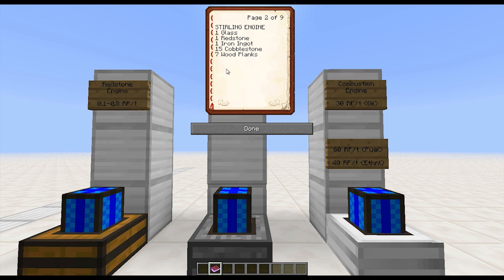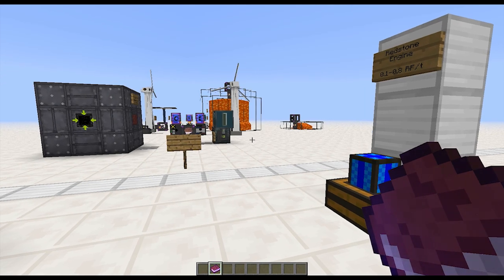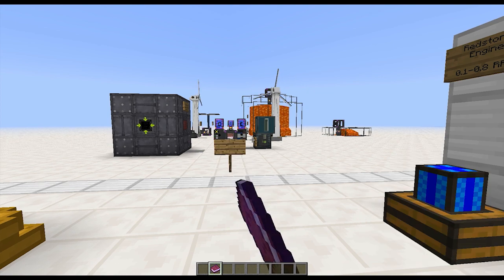The sterling engine burns fuel. As I said, it's actually 16,000 RF for one piece of coal — same numbers as the sterling generator from Ender IO. The recipe is one piece of glass, one piece of redstone, one iron ingot, 15 cobble, and seven wood planks. Burning coal, this is still pretty cheap in the grand scheme of things, but it's almost on par cost-wise with the sterling generator from Ender IO. I think the sterling generator from Ender IO is only slightly cheaper.